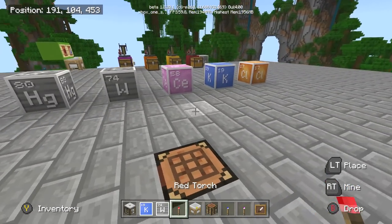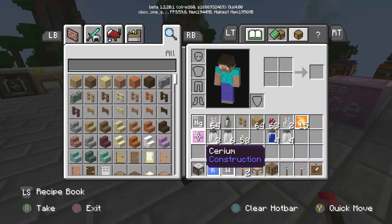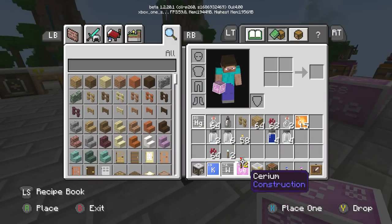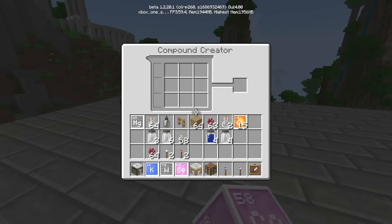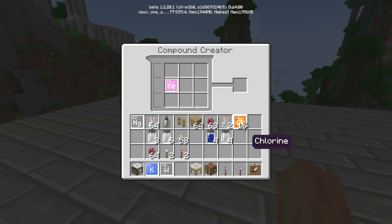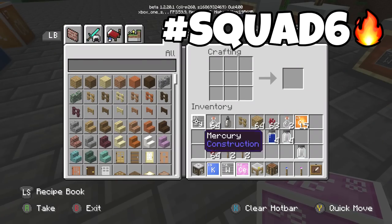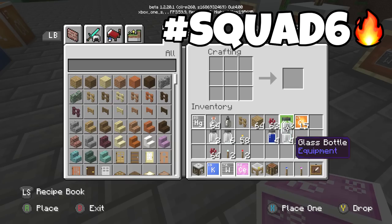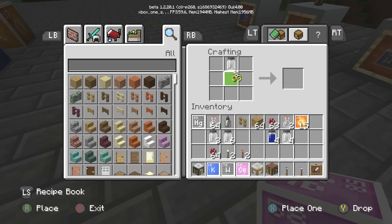Let's go to the third one. We have 58 — Ce, cerium. Cerium needs three chlorines, so let's go to the compound creator, put the cerium right here, and put three chlorines — one, two, three. That gives us this fancy equation. Let's go over to the crafting table, grab this compound, put it on the top, and grab a torch.